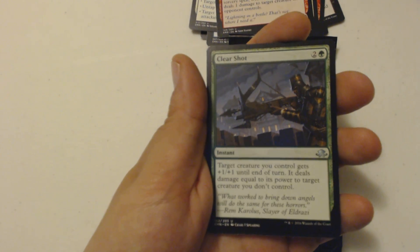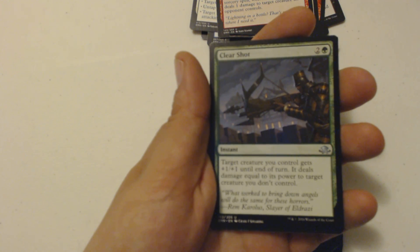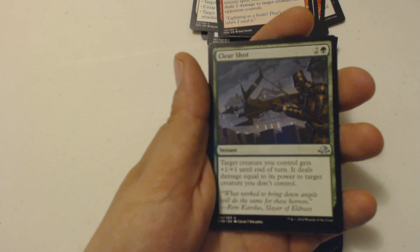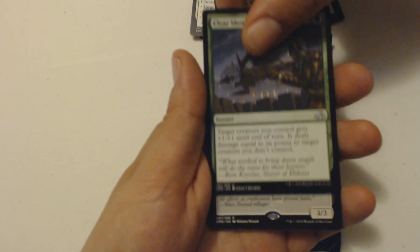Then I got Clear Shot, because I aimed properly. It's a three-drop instant — target creature I control gets plus one plus one until end of turn, then it deals damage equal to its power to target creature I don't control.